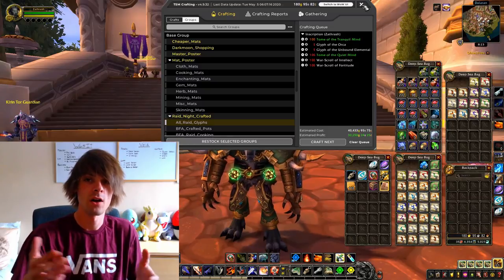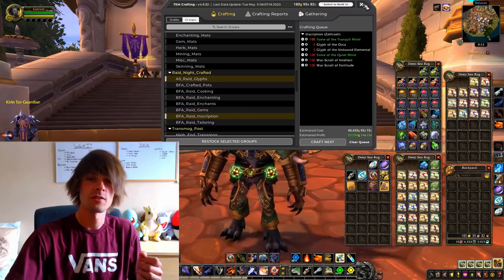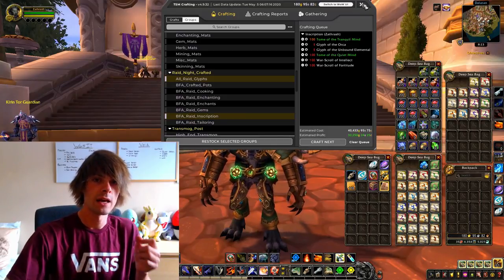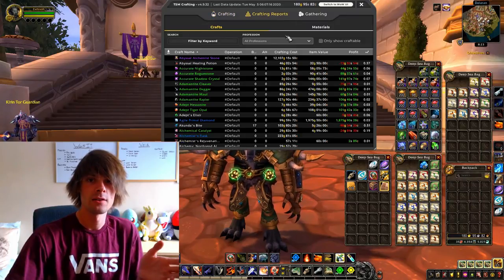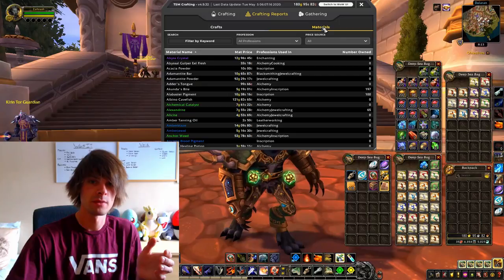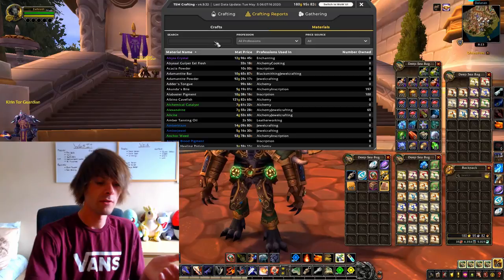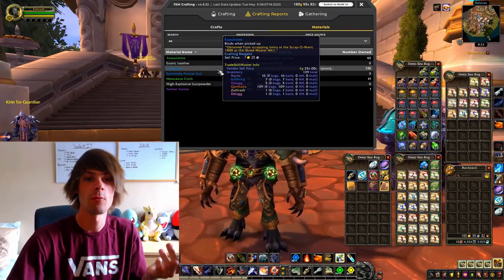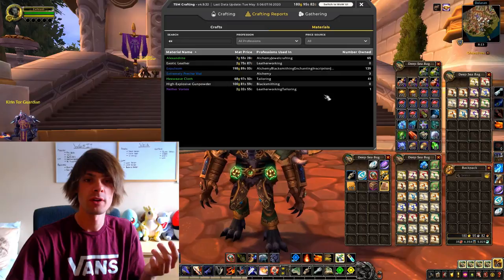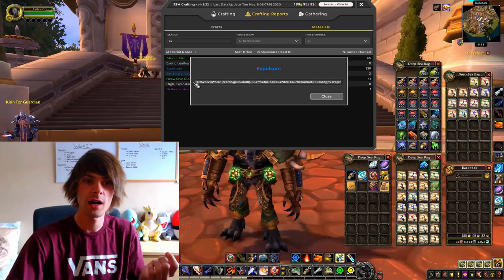The other things I intend on doing is doubling down on all of the inscription stuff as well as the trinkets. The trinkets are kind of tricky. What I would do is go into my crafting reports, go into materials, and I need to value the expulsum. With expulsum it's pretty dead simple — we need to know how much gold it's worth. So we find expulsum in the materials and click on it, as we did for the roseate pigments a while back. If not, we'll run through it quickly now.